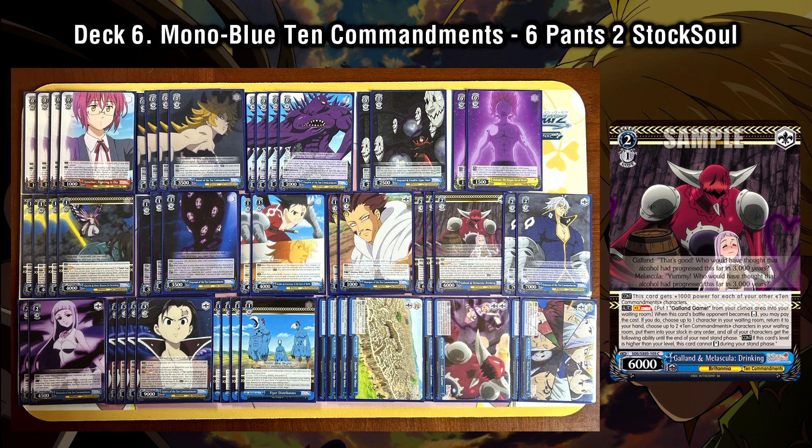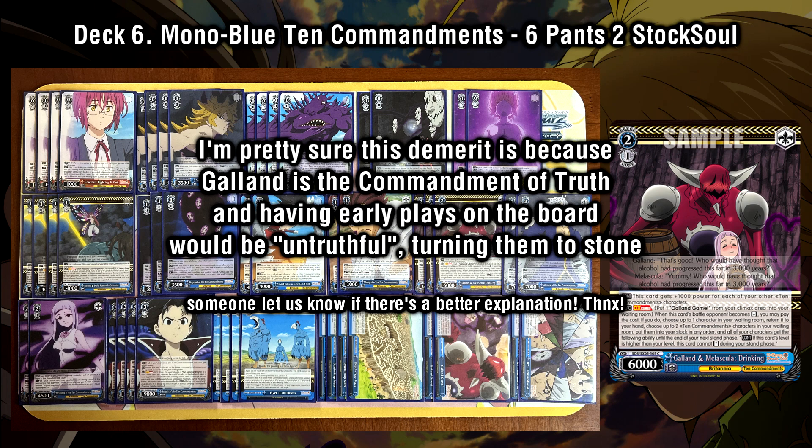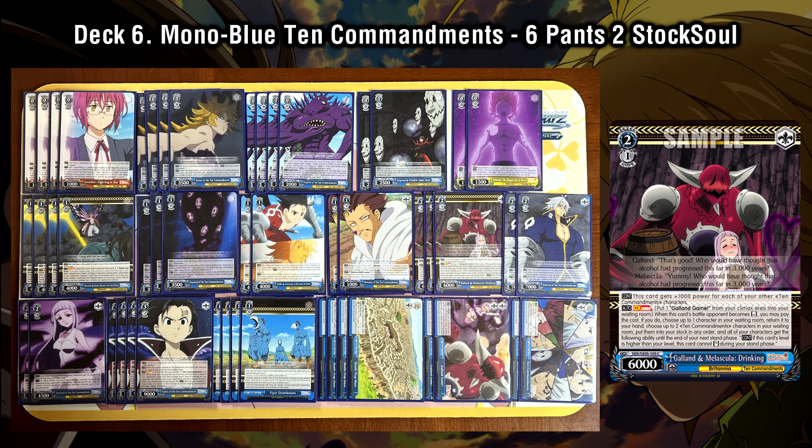Our level 2 combo going into level 2 is also an on-reverse combo — part of the two Stock Soul package with the new 2-1 Gallard. He's 6k base but gets 1000 per IV of the Ten Commandments. On reverse with the climax combo, we can sac the climax to salvage a character and then clean stock two Ten Commandments characters from our waiting room. All of our characters get this demerit where until the end of our next draw phase, they can't stand if their level is higher than our current level. But given that the Ten Commandments deck doesn't have any early plays, this is not really an issue.